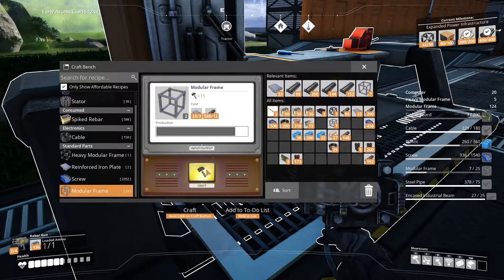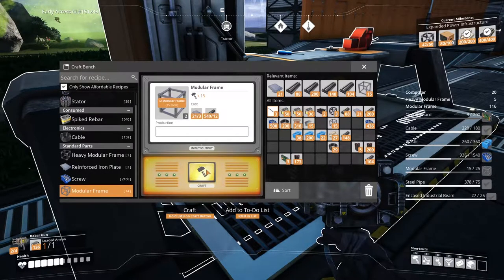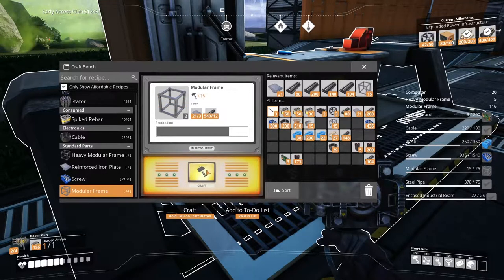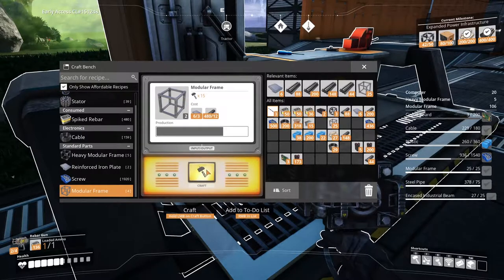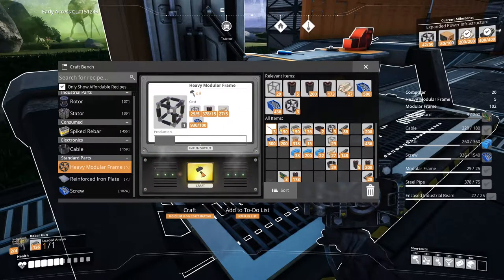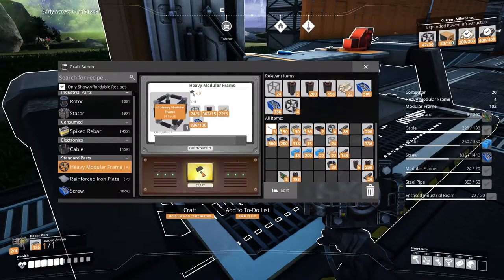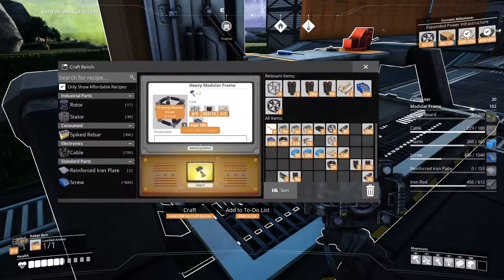They take so much work to make — we've gone through so many materials building these components. I tried to build a conveyor belt out to our oil production because I was tired of driving out there and only having like a thousand plastic. It's slow production — it's actually producing fairly quickly, but still slow when you need so much plastic. I went out and tried to build it, got about halfway, and it took about seven or eight hundred iron or steel beams to build it out that far.